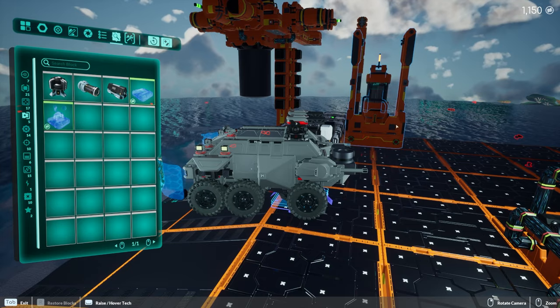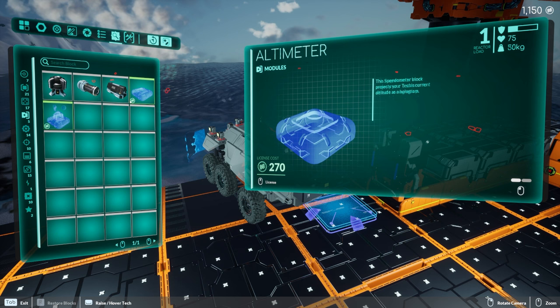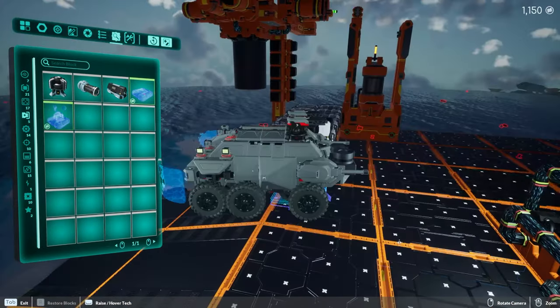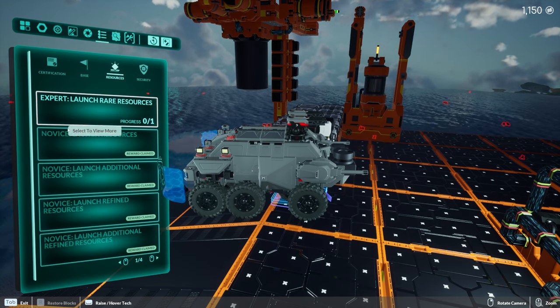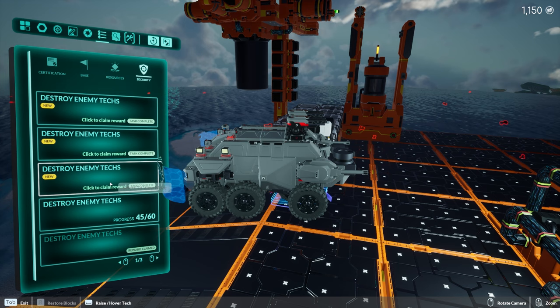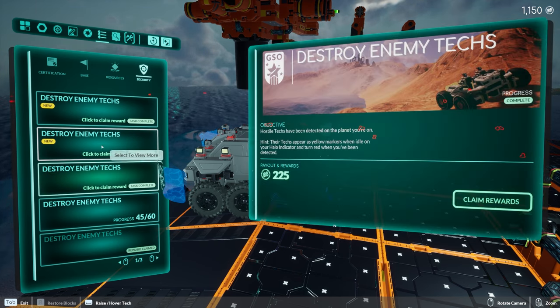Once we launched the rocket, one of the rewards was a block box and one of these scanners — that's how I ended up with a lot of this stuff you're wondering about. All these missile launches gave rewards. If you go through your task objectives and claim all your rewards — I probably have some I haven't claimed yet. Here's some right here where you get rewards for destroying enemies.